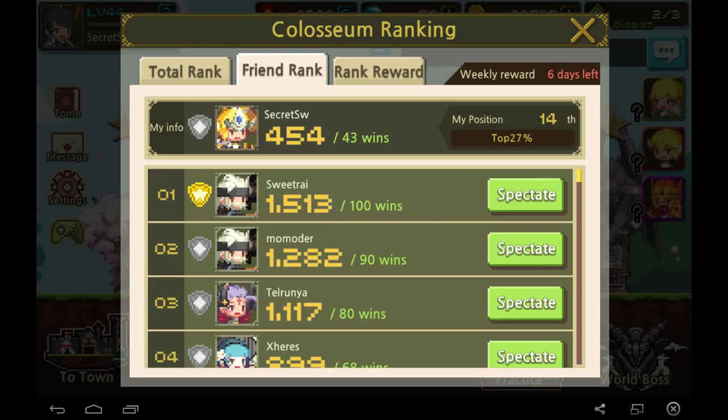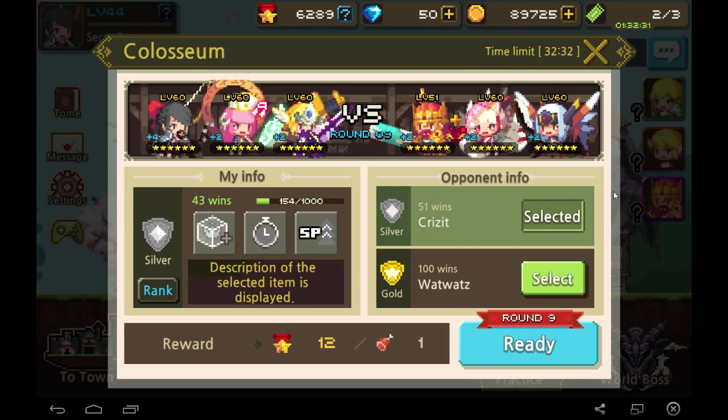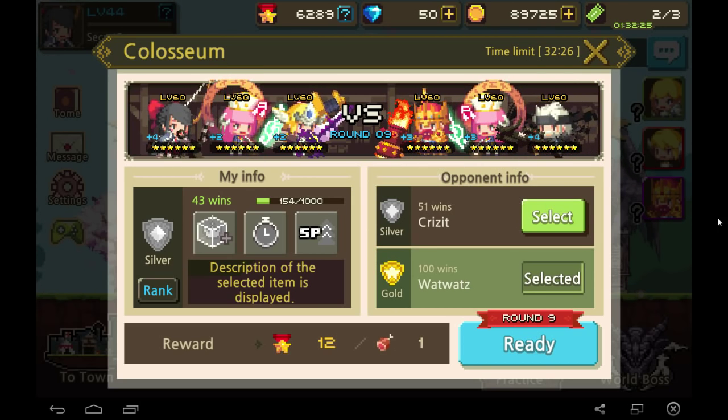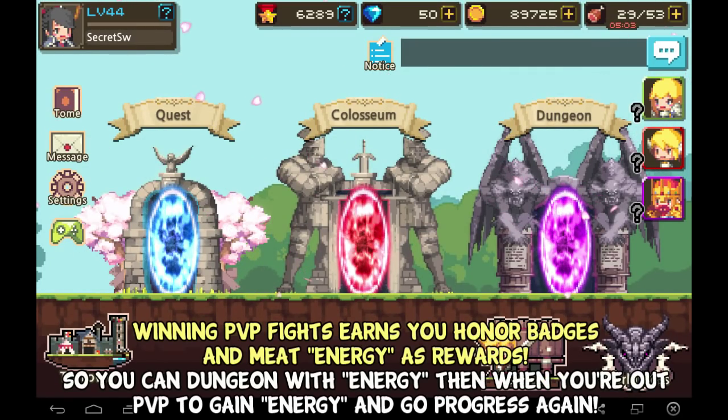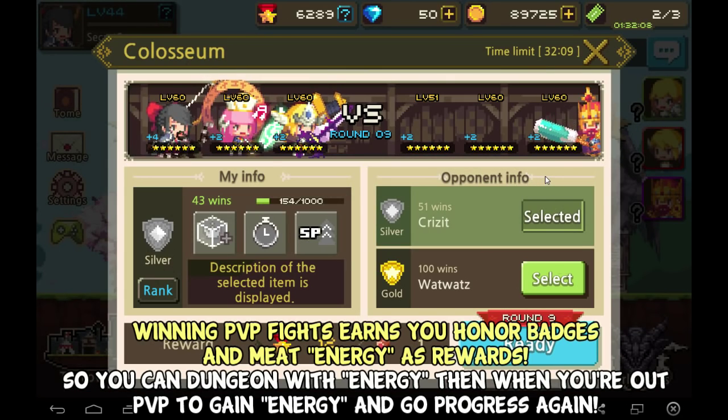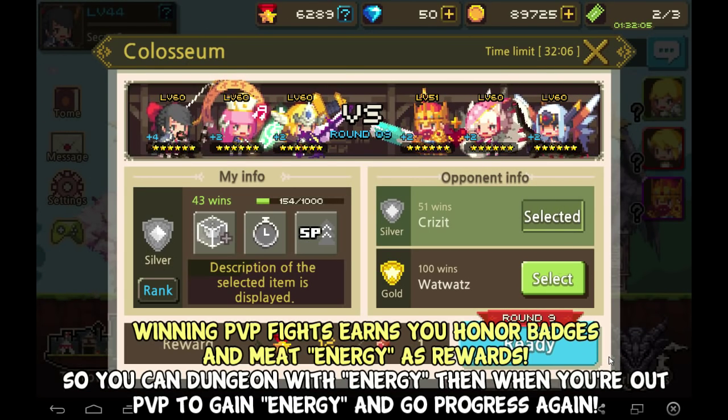Every week you have 7 days to fight your way up from Bronze. If you're a master player you'll usually climb to the top. The PVP reward is 12 honor badges and 1 meat per win. Your energy is based on meat — you can use PVP battles to gain back energy. Run dungeons, get loot, level up heroes, run out of energy, go PVP, get energy back, repeat.